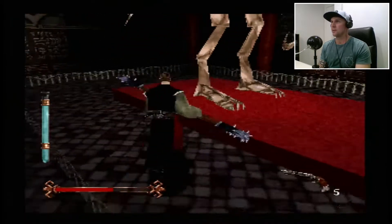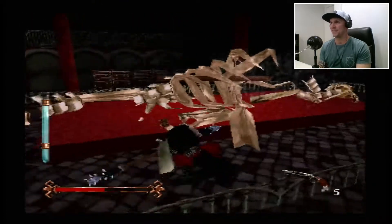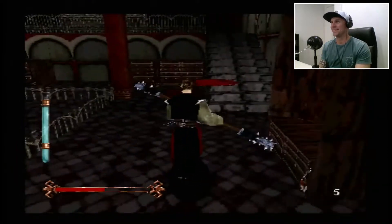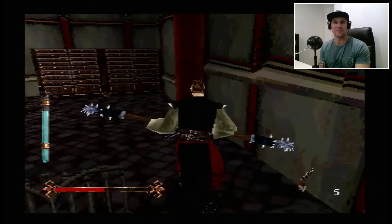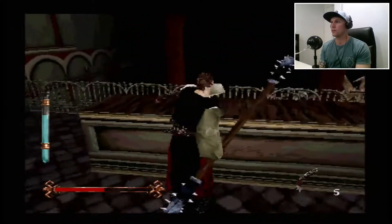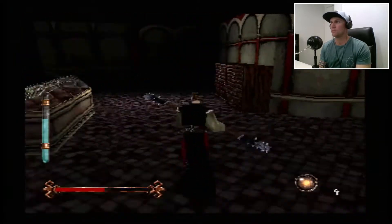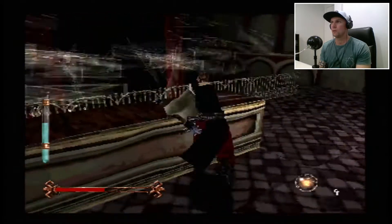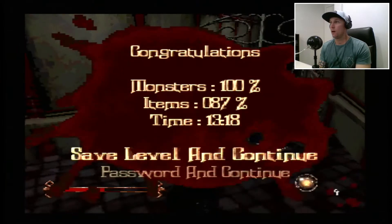I'm pretty sure you can knock this over - oh you can, yeah, and it falls on you. Good times. I'm having such a fun time with this game. I remember why it was my favourite game as a kid. We've got some items - shotgun, yes I'll take that, definitely, thank you very much. Now where did Crowley run off to? Down here. Any more items? Smash that just for good luck. And there we go, we did it.